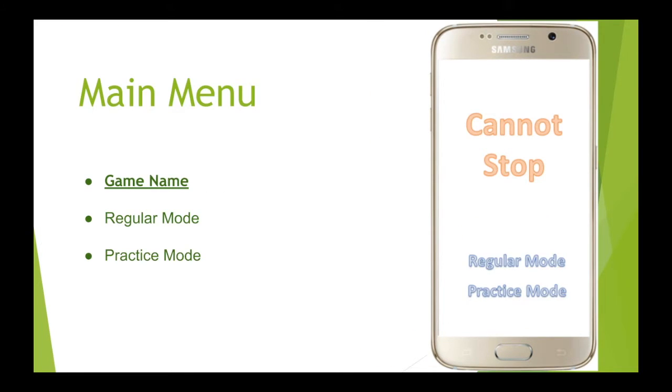Let me introduce the main menu. When you open the game, you will see our game name on the top. At the bottom, there are two buttons named Regular Mode and Practice Mode. If it's your first time playing our game, you may want to play Practice Mode. In Practice Mode, there are some instructions that teach you how to play the game. Then if you know how to play, you can press Regular Mode — that's the one you want to play.